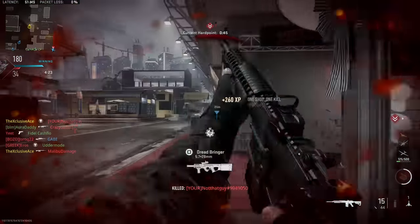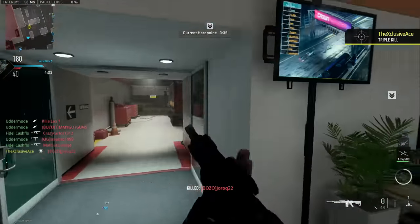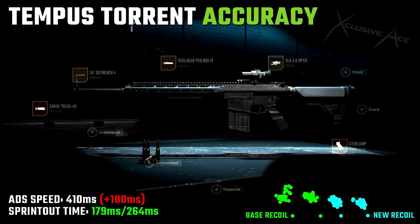The second build is an accuracy build for really hanging back, picking people off at longer ranges, and treating this like a true DMR. We're once again using the Second Tread 40 muzzle — that's the best single attachment for controlling recoil, especially the first shot jump. We also have the 24 inch Outreach barrel, which helps with recoil while significantly improving ranges and bullet velocity. We have the Schlager Peck Box 4 so there's no visible laser beam while aiming down sight, and the VLK 4x optic, plus the X10 rear grip.